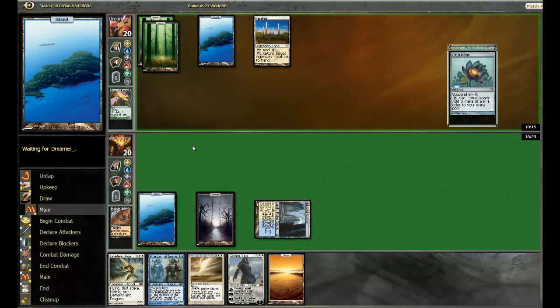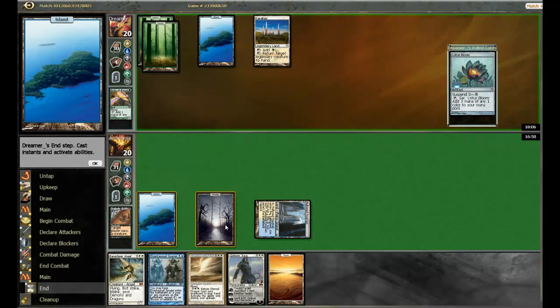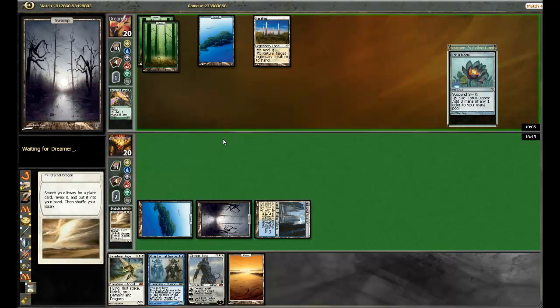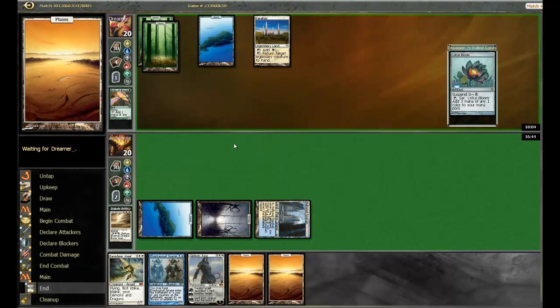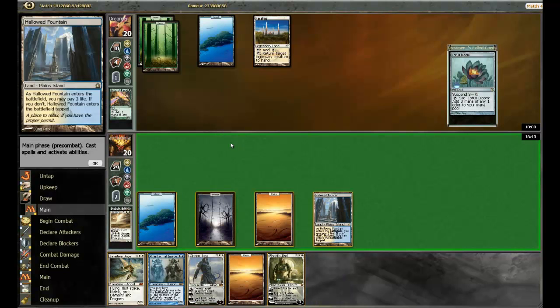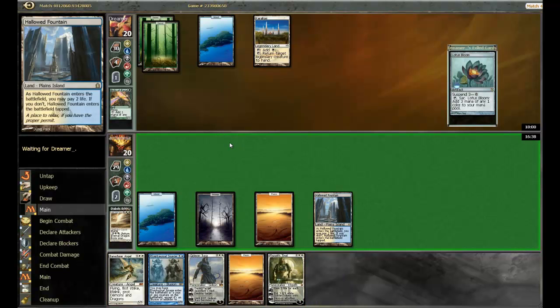If he has a Sneak Attack in his hand, then we pretty much lose because he'll be able to do whatever he wants to us. Unfortunately I did not draft any Counterspells. Oh shit — I almost forgot to do this, let's do that now. Planes. Well, unfortunately we can't do anything this turn, so this Lotus Bloom is going to hit the table. Hopefully we don't die this turn.